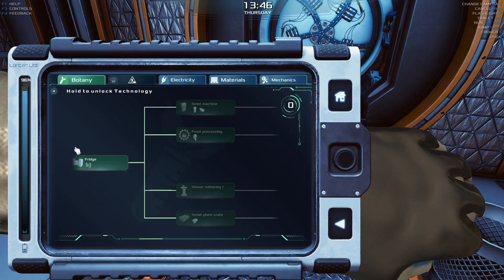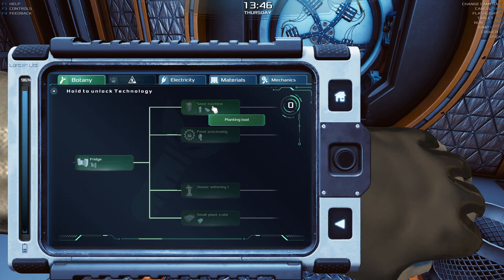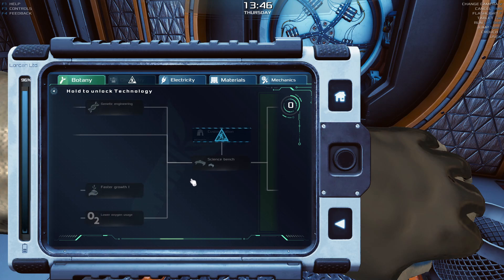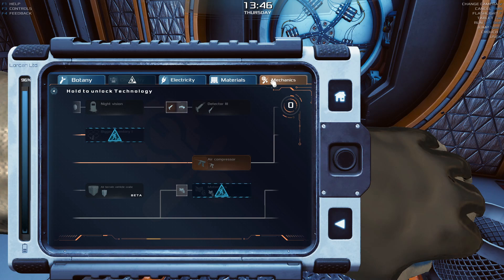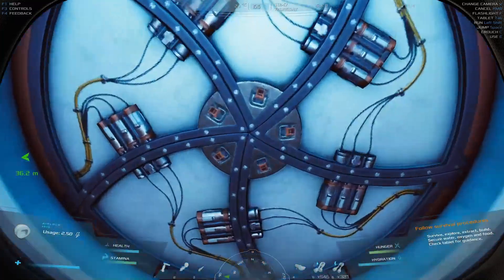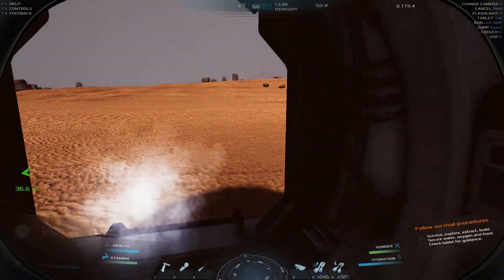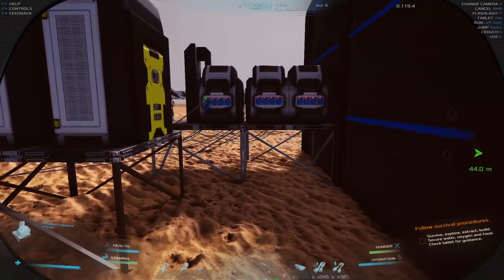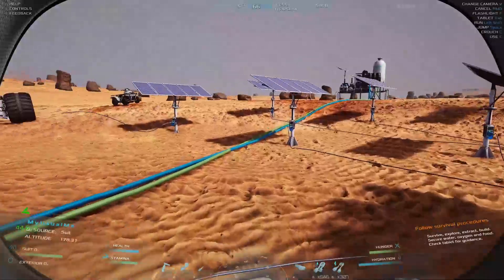I don't trust it because it's not doing anything. We're going to have to wait for a seed machine. Smaller planting crate, genetic engineering, faster growth, science bench. I don't really have a lot I can do at the moment — I guess we're going to have to go grind some more stuff. Let's make another battery pack upgrade if I have the stuff for it. Actually, I don't need that — let's do another well instead.